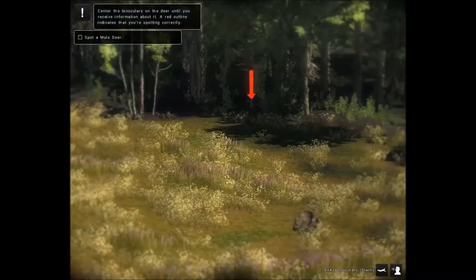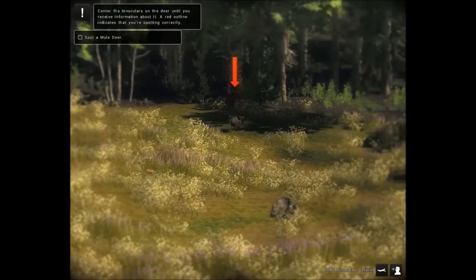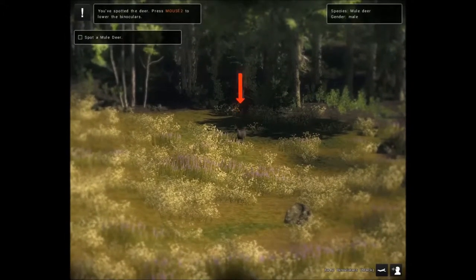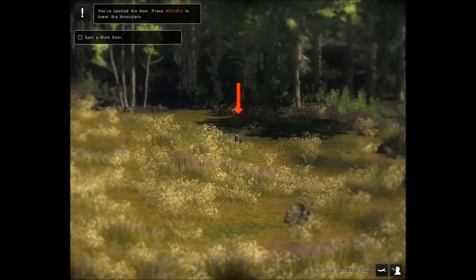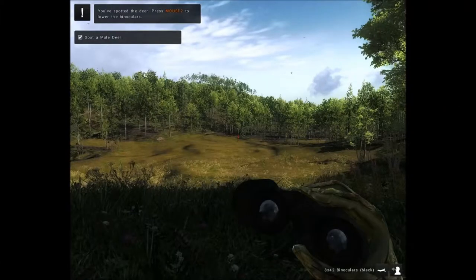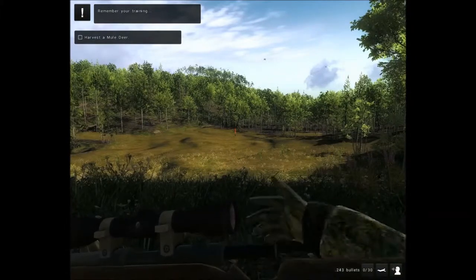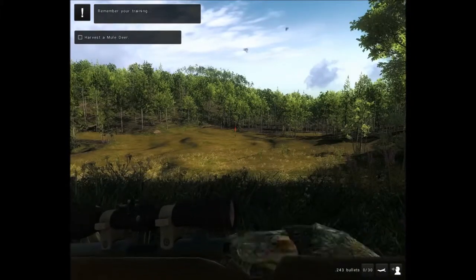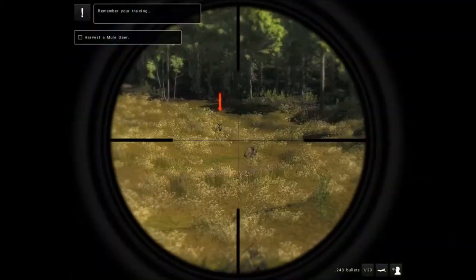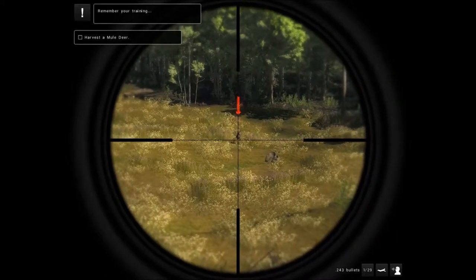I can see him moving already — there he is. I spotted the deer. Mouse 2 to lower the binoculars. Harvest time! Right mouse button to aim, steady aim with the space bar. He ran but didn't go far.